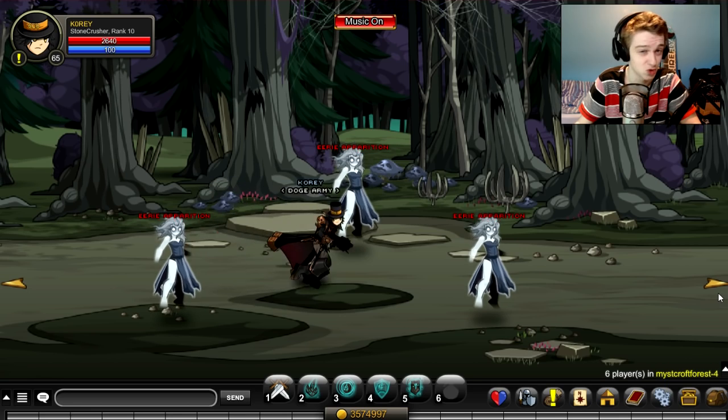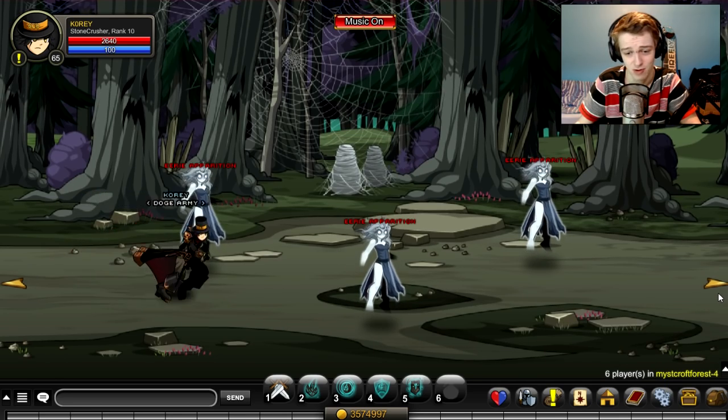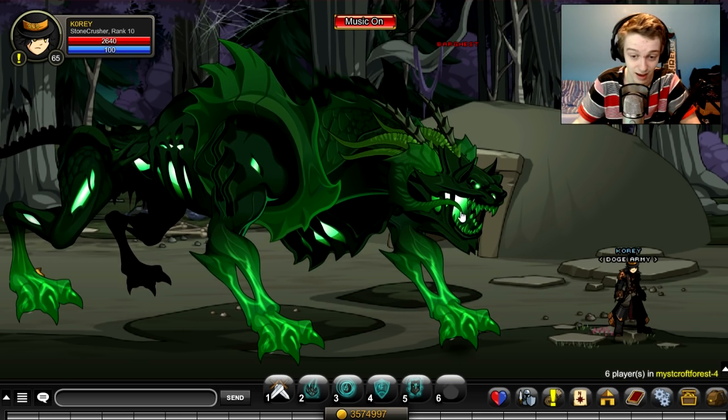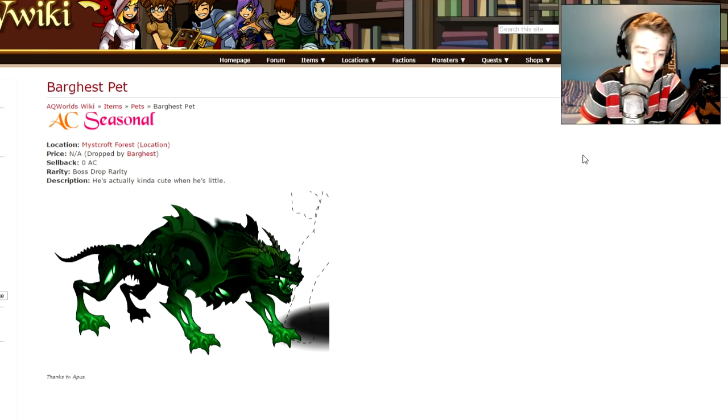I farmed this guy for almost three hours and didn't get anything — I'll probably get the pet on a stream in the future. But it drops from this guy and looks exactly like him, just tinier of course. It's a zero AC drop, so you can store it in your bank for free even if you don't want to use the pet. I just want to collect it to make my bank look cooler with the amount of pets I have in there.